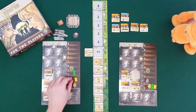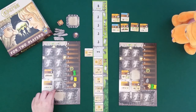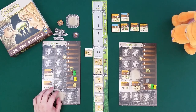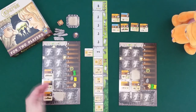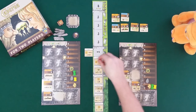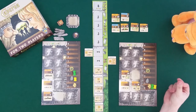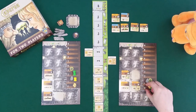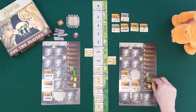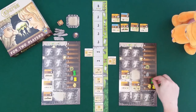Now it's Draco's turn. He takes undermining again - two activations is really good. He activates the warehouse, spending two food to get one stone and one of each resource. Then he activates the grindstone, paying one wheat to get three food. That's a nice combo for him.